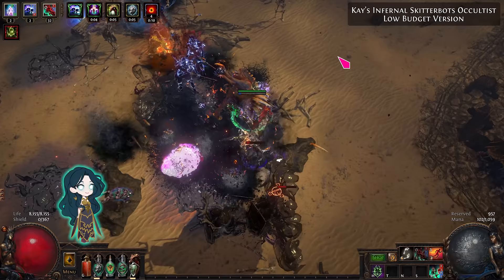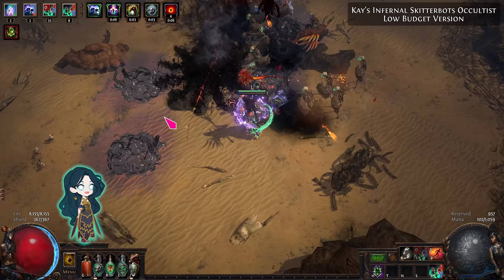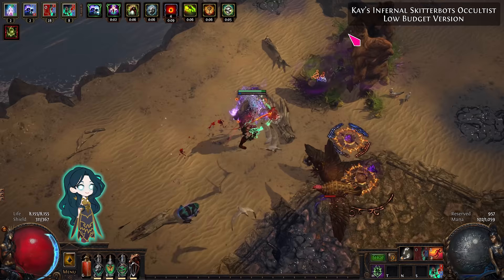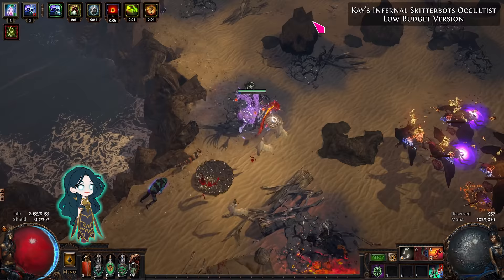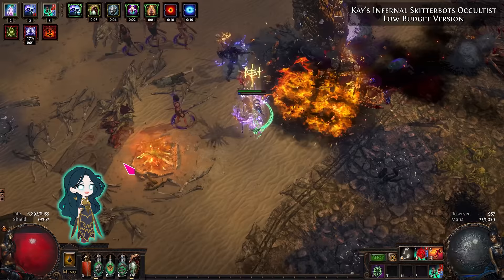This video is a brief guide to my Infernal Skitterbots Occultist. This is kind of a mean build that's actually pretty good for clearing maps, but not great for killing bosses. I'm just going to go over the key mechanics to give you the overall idea of the build, so please check the POB and forum for more details. The build combines 6-linked Skitterbots with Infernal Legion and Profane Bloom to make an easy-to-play walking simulator.